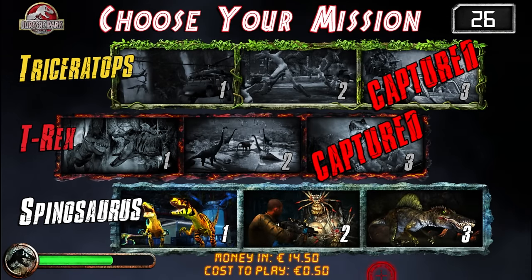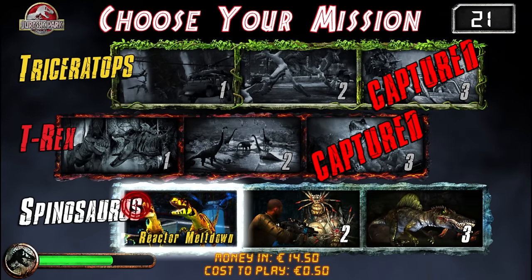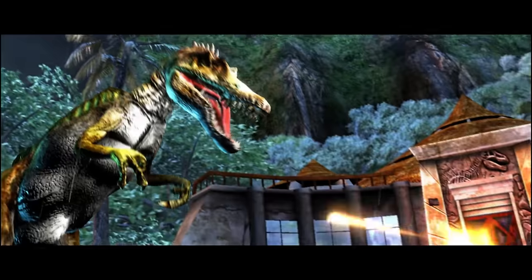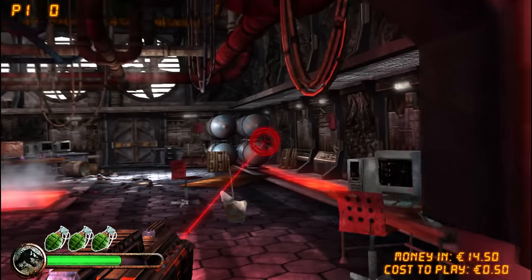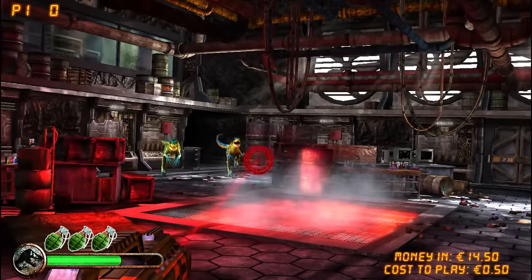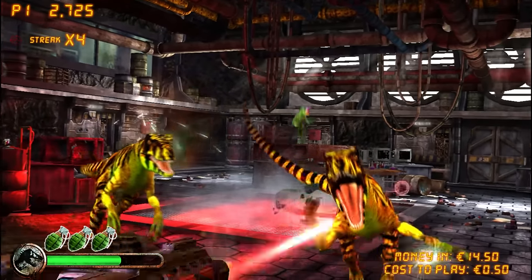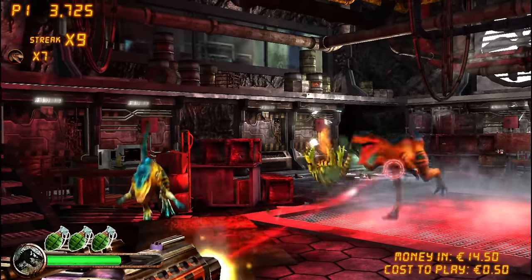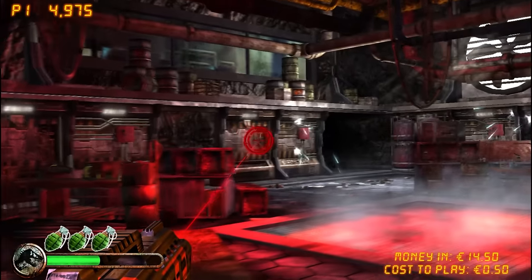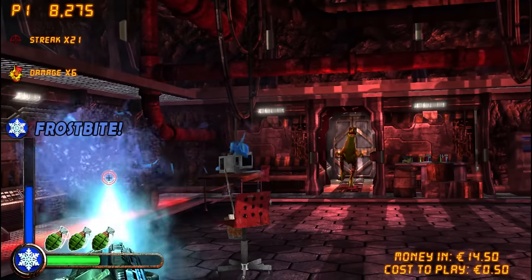Right then, the final set of levels is the Spinosaurus. We're kicking things off with Reactor Meltdown. We're all learning lots about Jurassic Park canon with this wild thing — that is not the Jurassic Park Spinosaurus. That is the Primal Carnage Spinosaurus. It reminds me of that black and red Spinosaurus 3D model that someone made like two decades ago that you see all over the place. It's quite similar to that — all the spikes and the skinniness, you know.